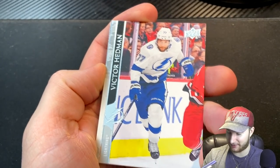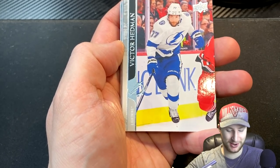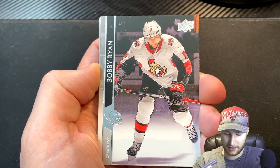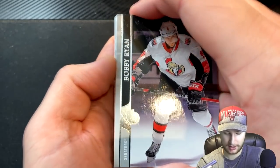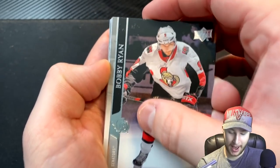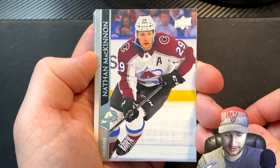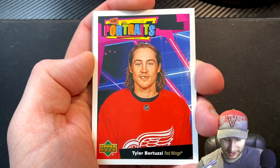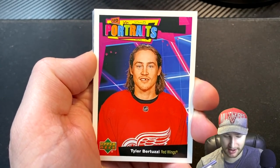I ordered some top loaders on Amazon so I really need those to come in so I can get that Dahlin card in one of them. Actually, I might have one with some Yu-Gi-Oh cards in it - maybe I'll just take those out and put in the Dahlin. Another defenseman, Victor Hedman - good stuff. We also get ourselves a Bobby Ryan. I'm very happy with his return last season and how he overcame things. We also get a Nate McKinnon. This team's going to be absolutely disgusting.